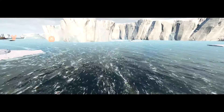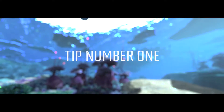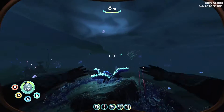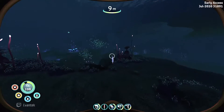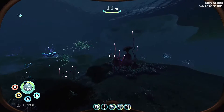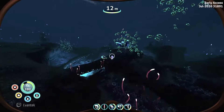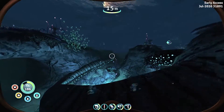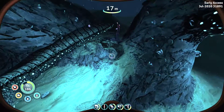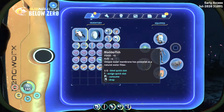Here's tip number one. The first tip has to do with the bladder fish. The bladder fish has changed since the first game and now it's one of the most overpowered fish in the game. In this game, the bladder fish has gained an extra survival stat — if you just catch it, the uncooked version gives you plus six food points.